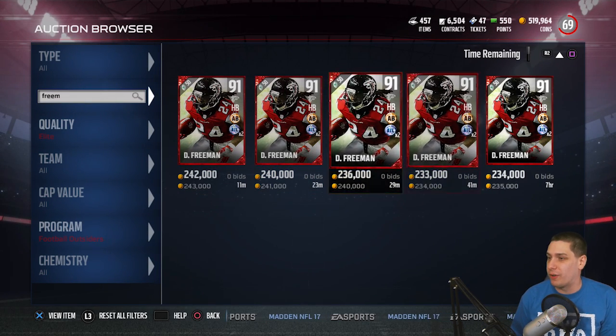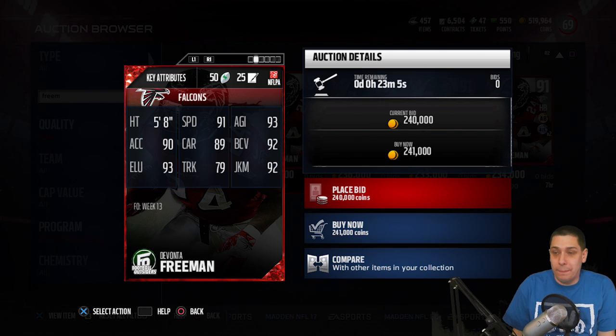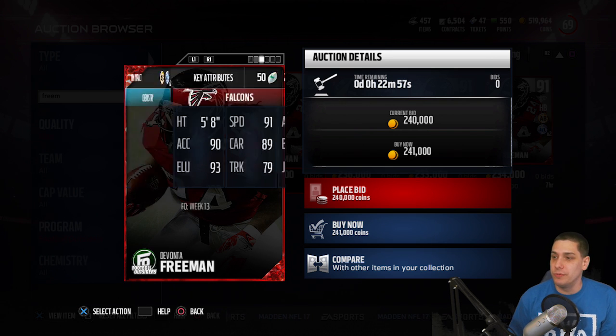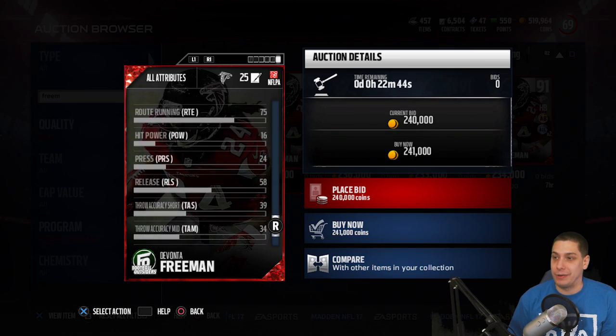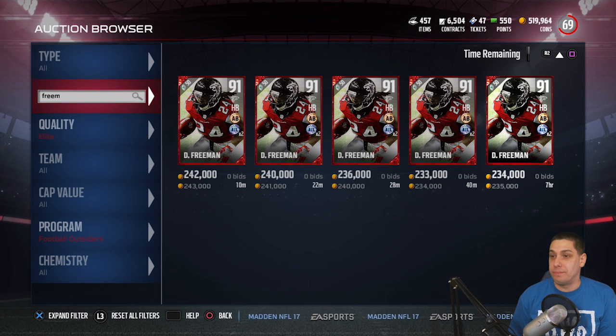It's going for 234,000 right now. The attributes are decent but not anything real great. Speed is 91, acceleration is 90 — decent, but not high-end. He's a quick player, not elite speed. Agility and ball carrier vision are good, elusiveness is solid, but trucking is a little disappointing and juke move is good. Overall I don't think this is the greatest running back right now. I'd probably recommend going with a Derek Henry, especially for salary cap — he's just a beast with great trucking.